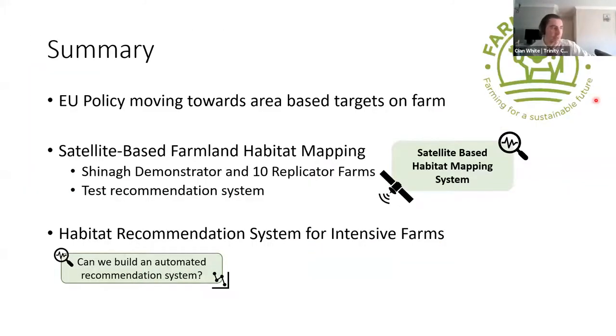In summary: there is a huge amount of EU policy moving because of the EU Green Deal, now translated into Irish policy. In response, Farm Zero C is creating a satellite-based farmland mapping system to trial in the Irish context. Once operational, the recommendation system will be automated to take a lot of the donkey work out of trying to reach the 10% biodiversity target.